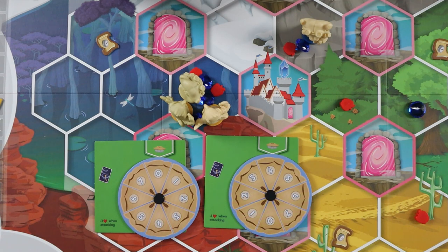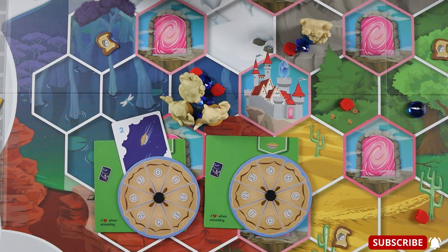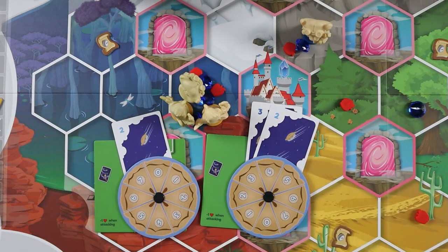For each of their own seekers involved in the pie fight, a player may also secretly attach a magic spell card onto the pie fight dial. In the case of the blue player, since there is only one seeker, they can only attach one card, so they're going to attach a two — making it look like they're actually trying. The yellow player, having two seekers, is going to attach both of their cards to their pie dial. The value of each magic spell used is added to the number of pies a player chose to throw, resulting in each player's total pie fight score. Both players then simultaneously reveal their pie fight scores — in this case, the blue player has a total of two and the yellow player a total of nine.